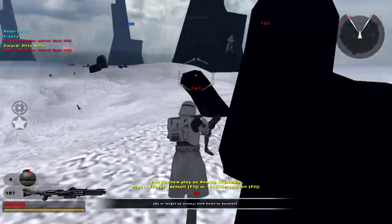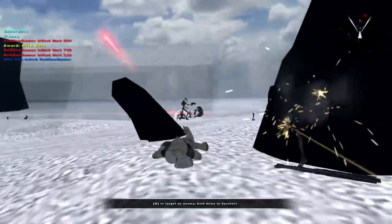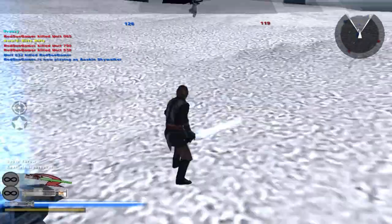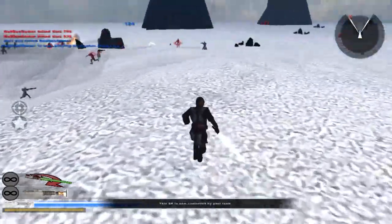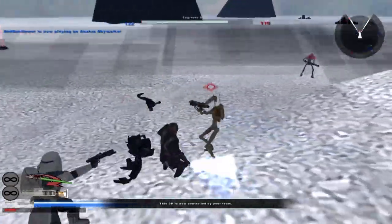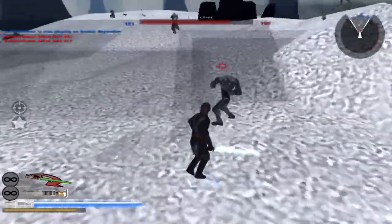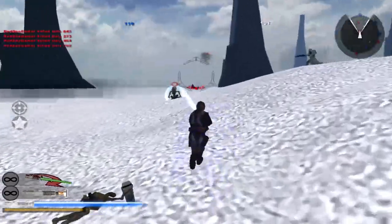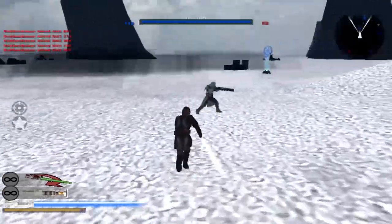This is a really cool map. We get to be Anakin Skywalker. If Savage wants me to change this to a different hero — like Anakin with a hood or a Jedi cloak from the campaign — let me know, because it's actually pretty easy to set up and get in there.